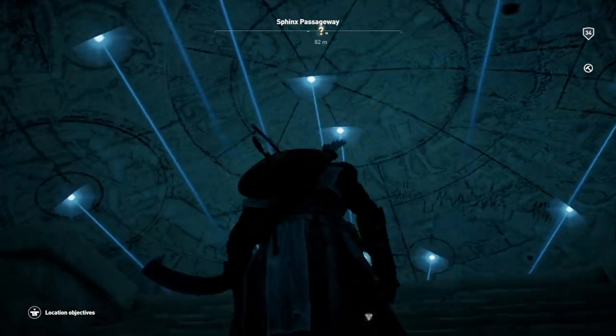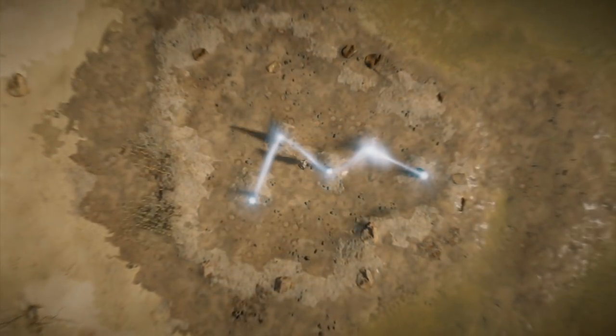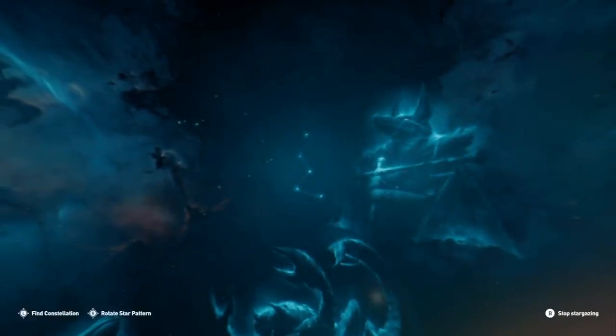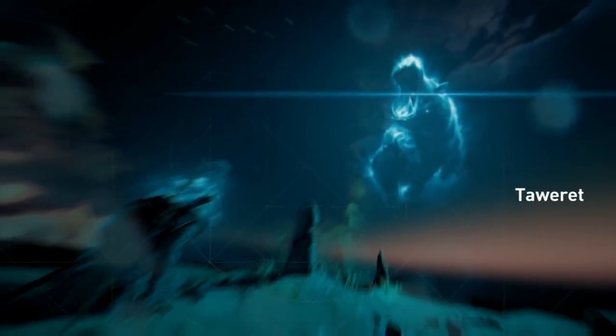Now to get through that area, you have to have done all 12 of the stargazing side locations. The first one is in Siwa, so that's kind of how you unlock the quest to go find all 12. You go around and have to connect the constellations and stone markings to the stars themselves. Once you've done all 12, you can move forward through that location in the Sphinx tomb.